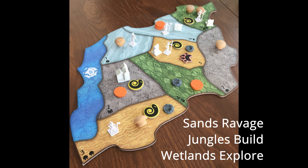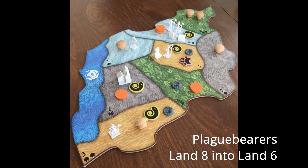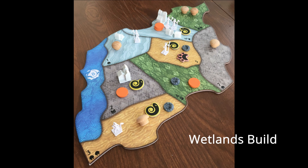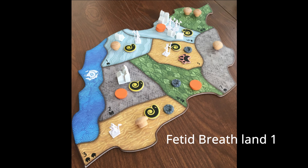At this point, I have wetlands that are going to build, and I only have Strike Low with Sudden Fevers. I think any of the three growth options are viable here. You can maybe place two presences and not care about another blight, or place a disease with growth option 3 to prevent a build. I personally would want to reclaim here and play Plague Bearers and Fetid Breath again to place another disease and deal with a built land.